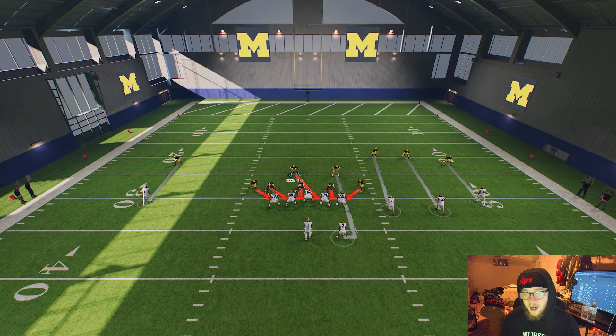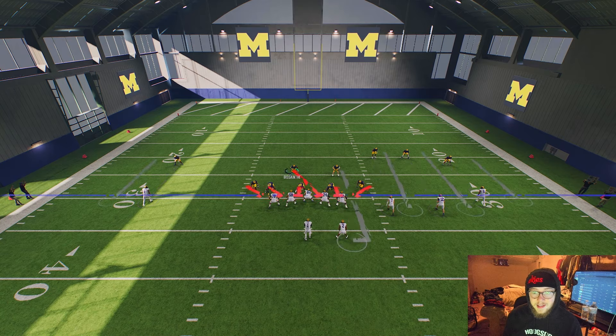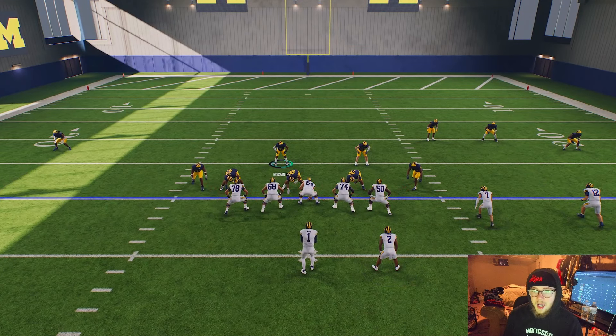Shading outside gives your corners outside leverage, so you won't really have to worry about corner routes and stuff like that. All you're going to have to do is cover the middle with your user, which makes your life a whole lot easier. Now there might be times where you shade up and inside, or shade down and outside — that's more situational, like on fourth and short or third and short when you're getting really aggressive.